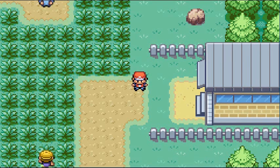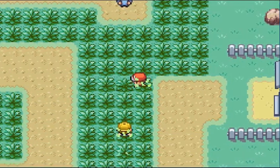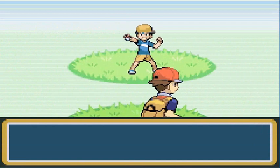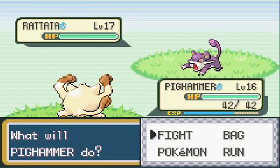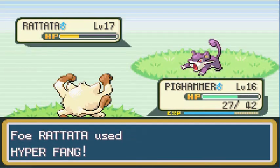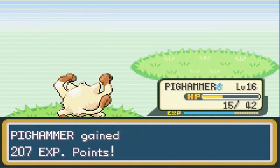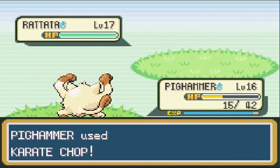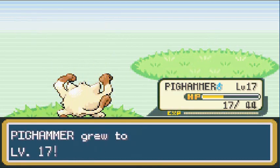Two more trainers to battle. The last one has Raticates so switching to Pig Hammer. Youngster Yasu comes out with his Rattata. Low Kick doesn't take him out but does something, and there's Hyper Fang. Using Karate Chop to finish — Hyper Fang is very scary and strong. Coming out with another Raticate — Karate Chop seems the strongest move Pig Hammer has. Pig Hammer grows to level 17.